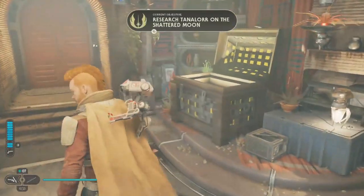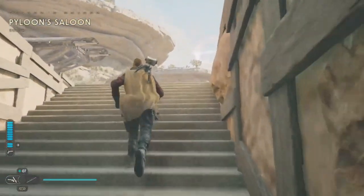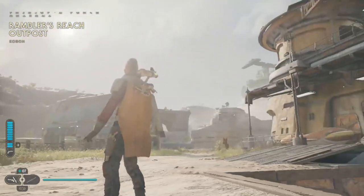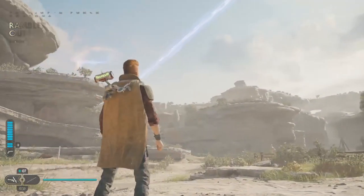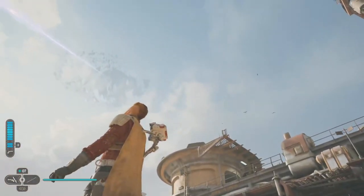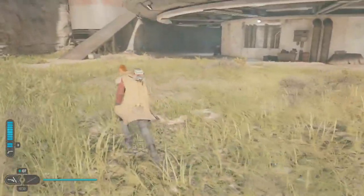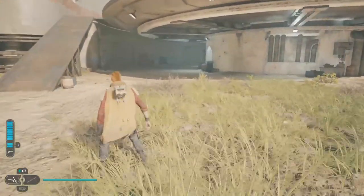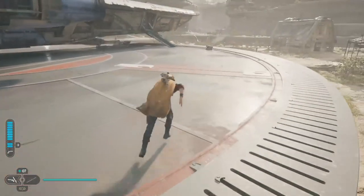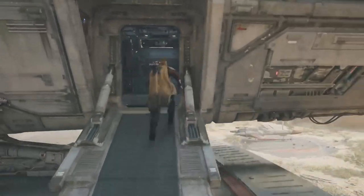Hey guys, welcome back to Star Wars Jedi Survivor! I'm Cal Kestis, looking for a place to call our own, somewhere to hide from the Empire. There might be a planet in that weird rifty anomaly over there. To find it, we need to go to the moon because a friend of ours has a laboratory up there, and maybe we can find some sort of clue or pathway to lead us to Tanalorr.